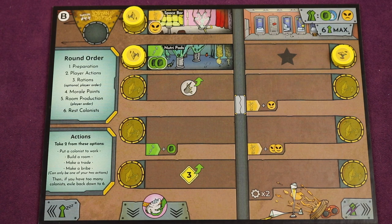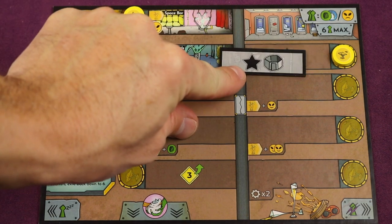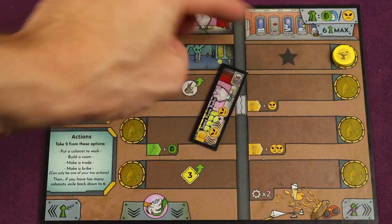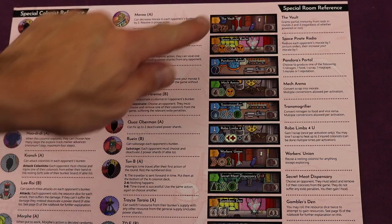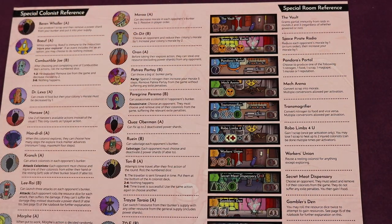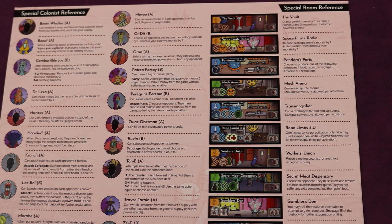When using the B side, you do the regular bunker setup — not the starter setup. You get to choose from a bunch of different special room tiles to place in your bunker. There's a great player aid that lists all the special rooms so you can choose which one you want. For example, space pirate radio lets you reduce each opponent's morale by one and then increase yours by one. The player aid also has references about the different colonist abilities.